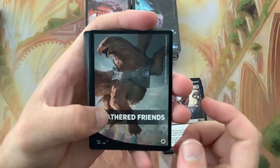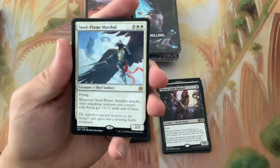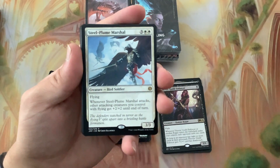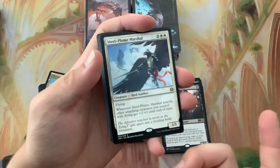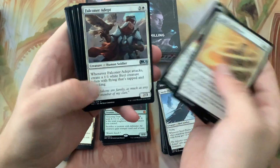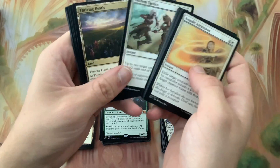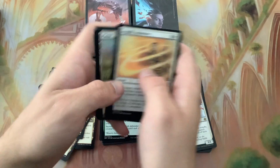We've got Steel-Plume Marshal - whenever it attacks, flying creatures you control get plus two/plus two. Creatures you control with flying get plus two/plus two. Nice rare there too.